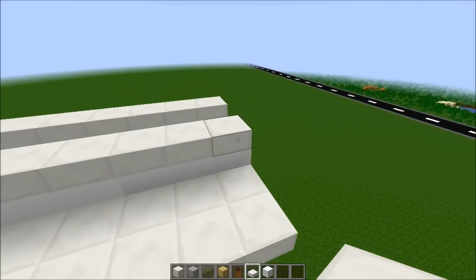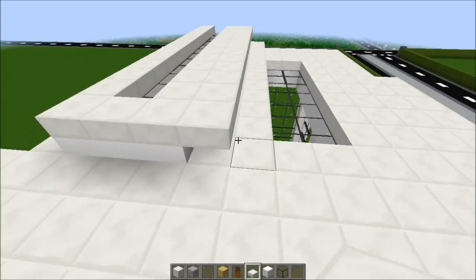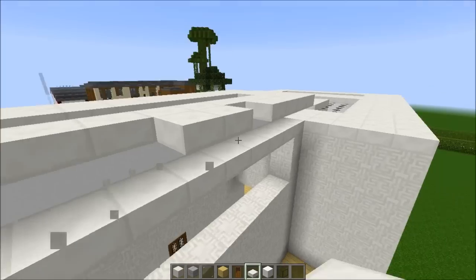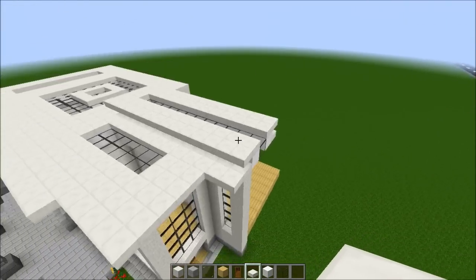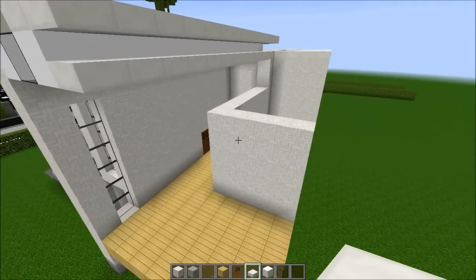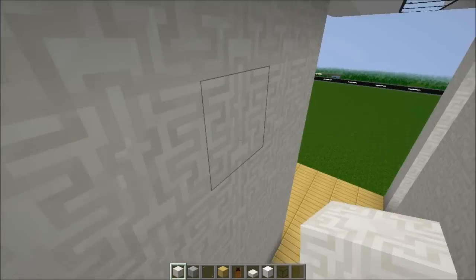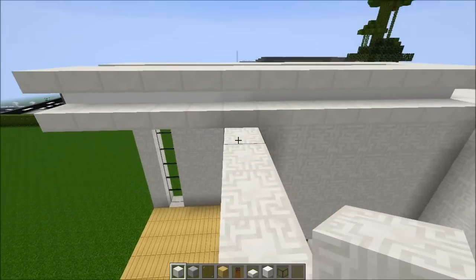Making the edges pop up a little bit more gives a shadow effect — a two-block space that looks awesome. I love that part, it looks cool. Continuing with that wall all the way — I don't normally make buildings this high inside, but because it's a mansion I have to make it very high.